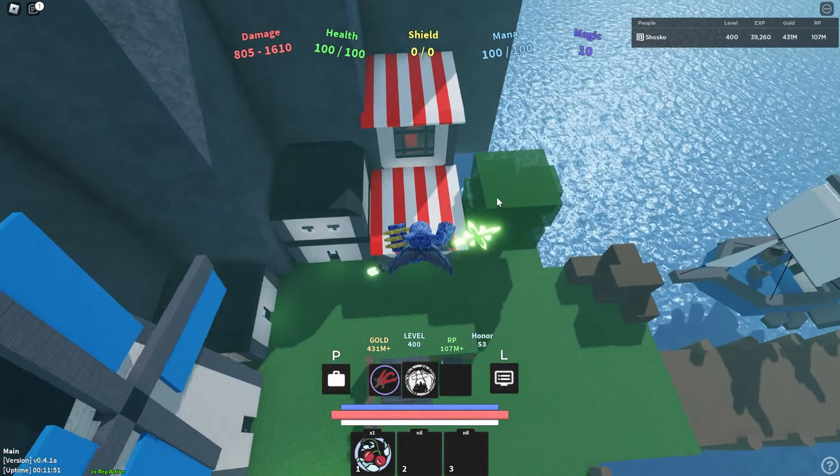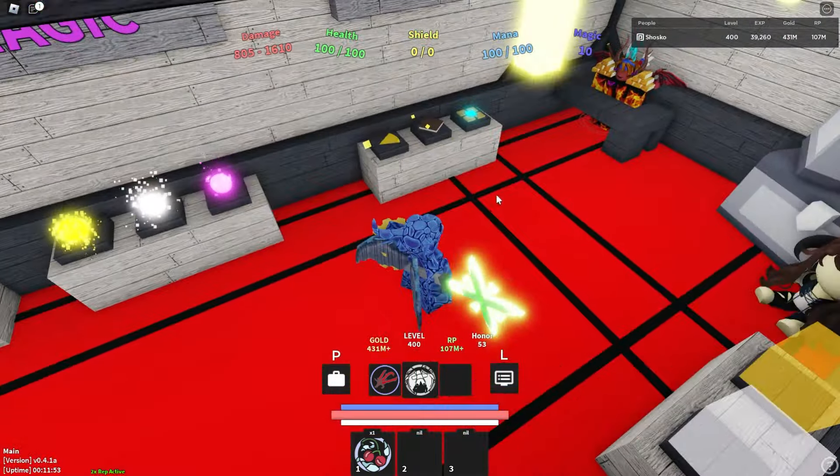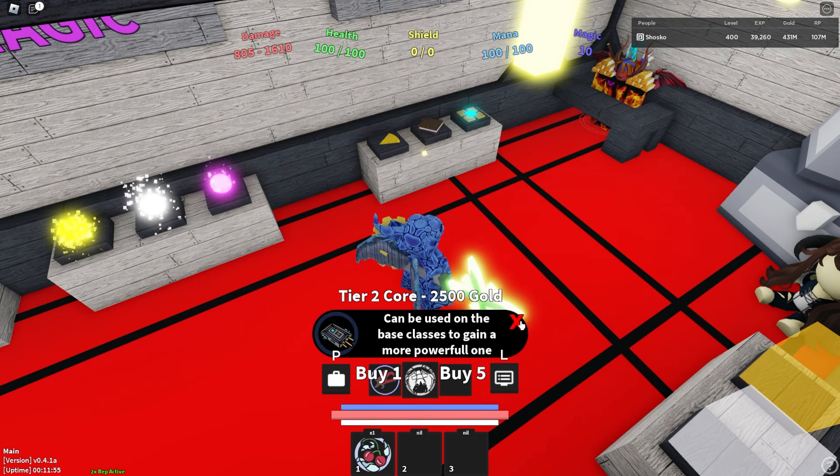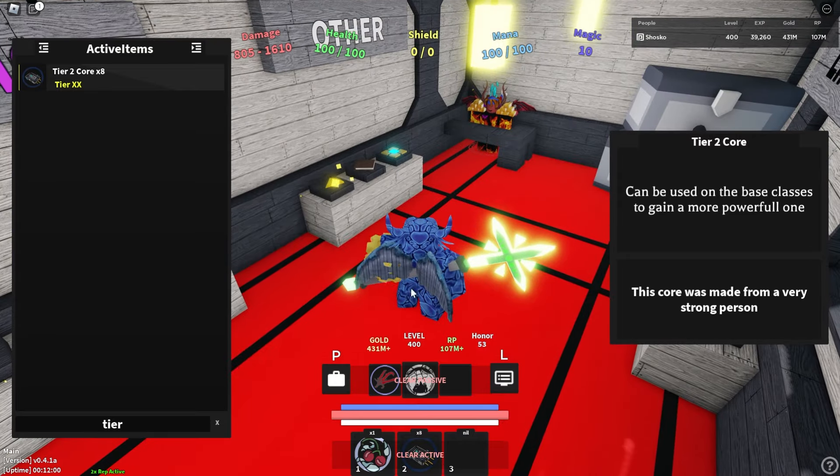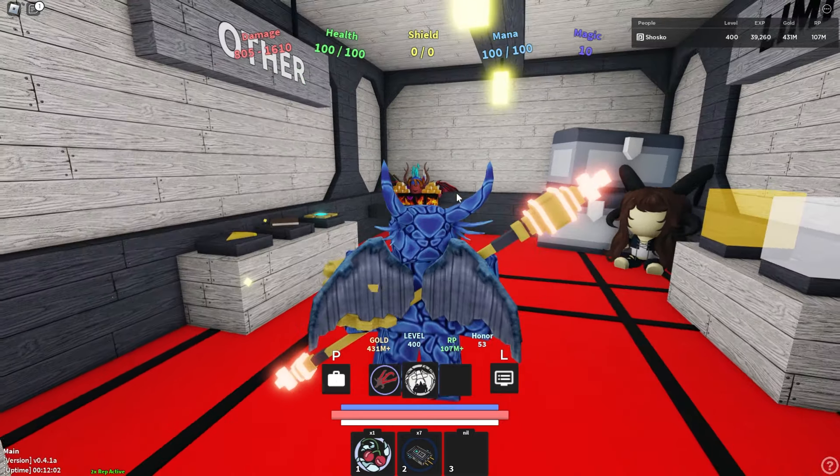To get healer tier 2, you must come back to the main spawn and go to the legit shop. In the legit shop, there is an advanced tier 2 core. You must buy one of those, put it in your active slot, activate it, and this will give you healer tier 2.